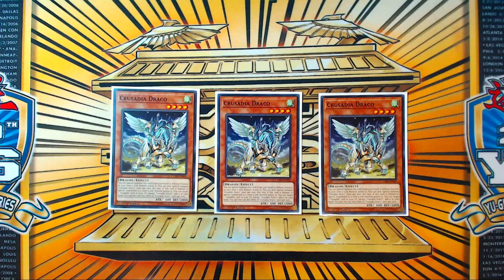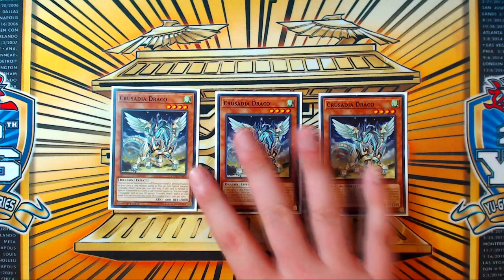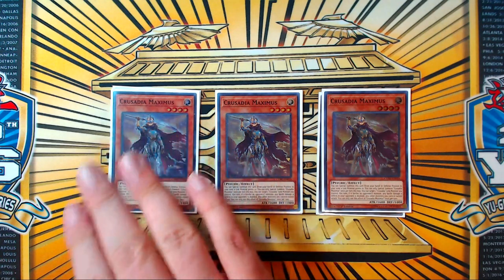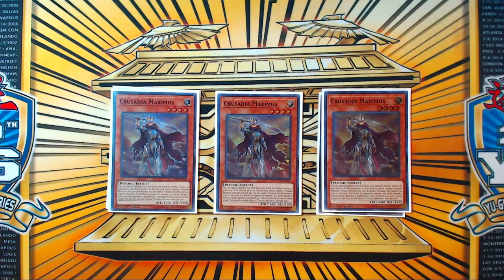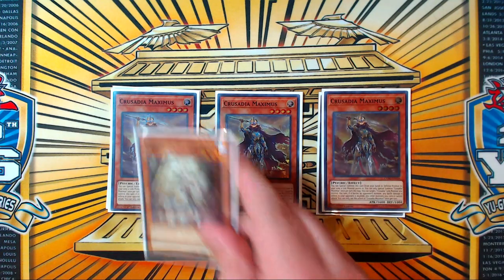Starting with the Crusadia lineup: three copies of Crusadia Draco. This is your staple card that makes the deck function in its Crusadia engine and Guard Dragon engine — obviously a three-of. Three copies of Crusadia Maximus, which is good for going second in sighted games and punching with big Equimax. It's still very useful because it's a level four, and this deck is focused around as many level four extenders as possible to make Magius and then summon Azathot, so your opponent can't use monster-based hand traps against you.